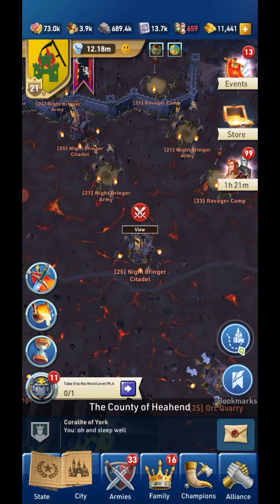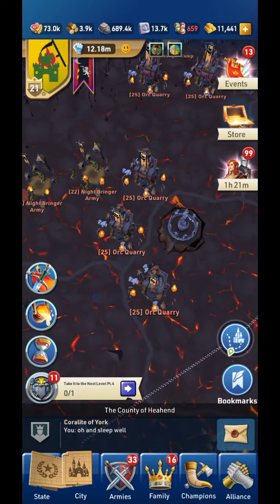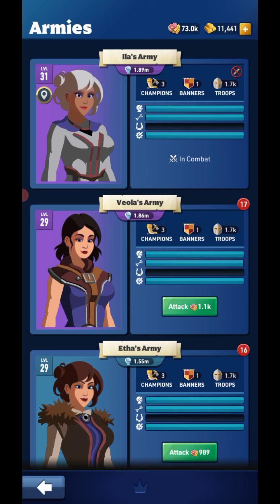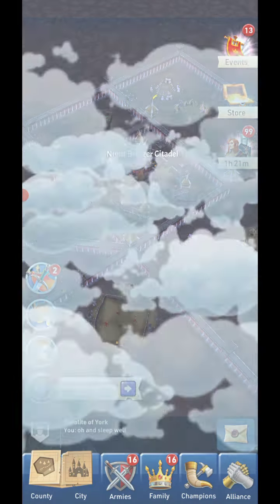I just need to find another citadel — there's one. In the first battle I have everybody sitting with only the balista advancing. I'll do the same thing with the second battle because there are different stages where you can kind of AFK the battle.